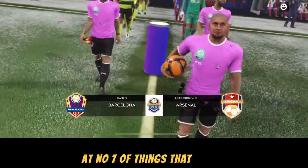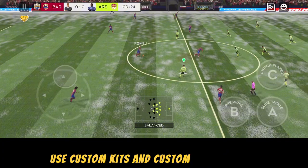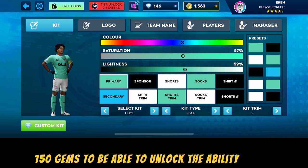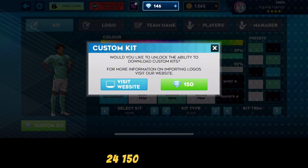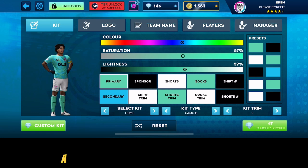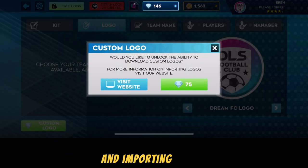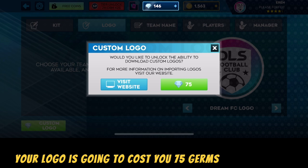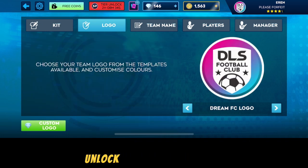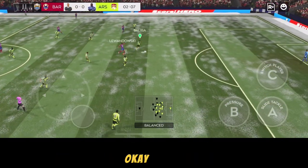At number seven, things you shouldn't do in DLS24 is unlocking the ability to use custom kits and custom logos. It costs 150 gems to unlock custom kits, which is insane. Custom kits were a hit back in the day but nowadays there are a lot of options. Importing your logo costs 75 gems as well, so don't waste your gems on this feature.